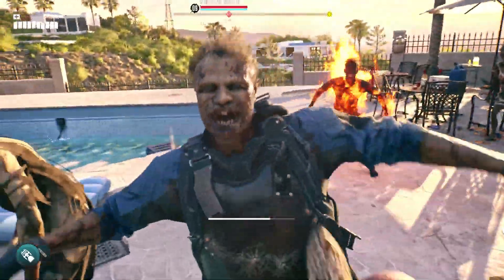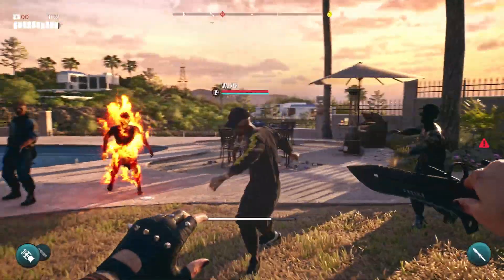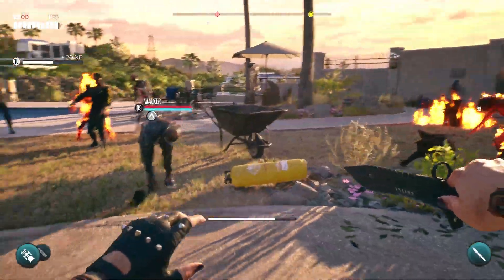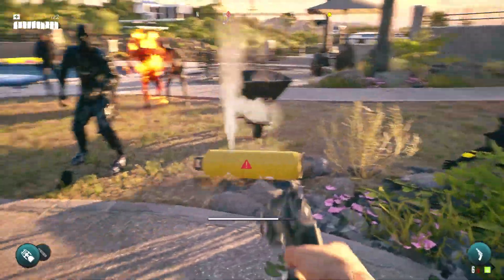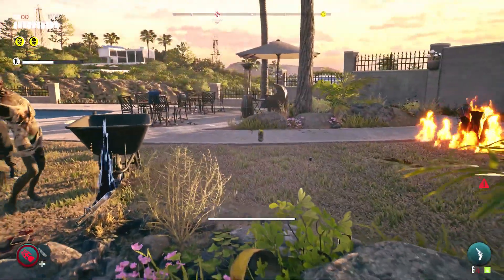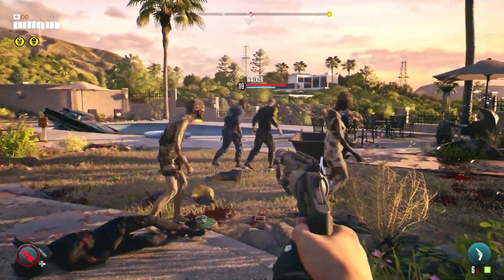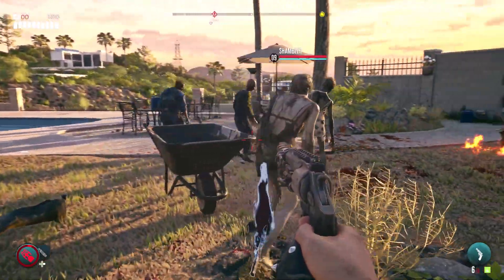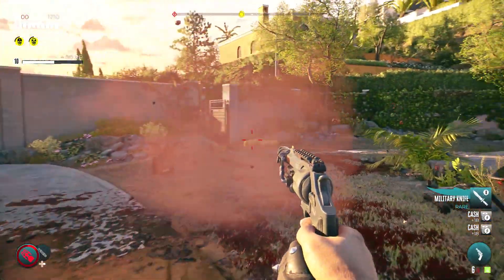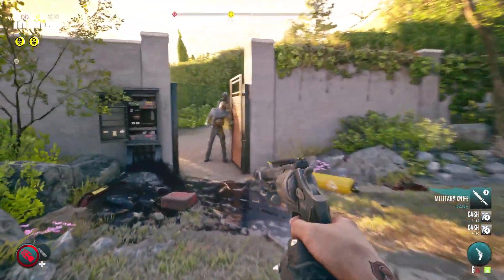To better face this zombie horde, we expanded the equipment at the player's disposal. Curveballs are a brand new, exciting addition, offering both lethal and tactical advantages. Take Meatbait, for example — a nasty sack of blood and guts that can draw zombies away from you. Perfect for some gruesome distraction.